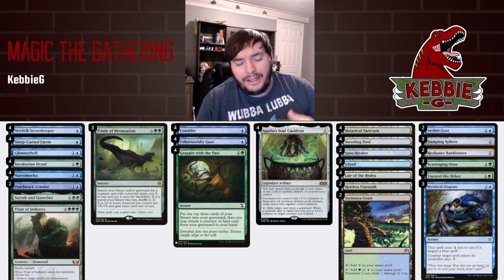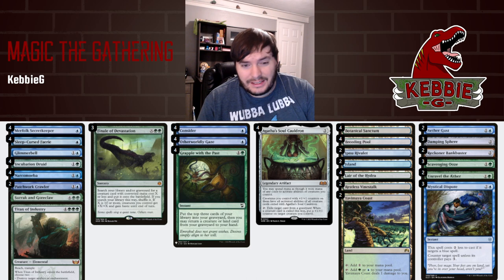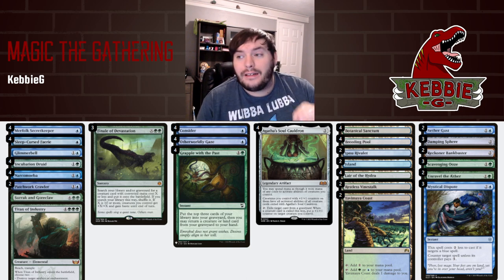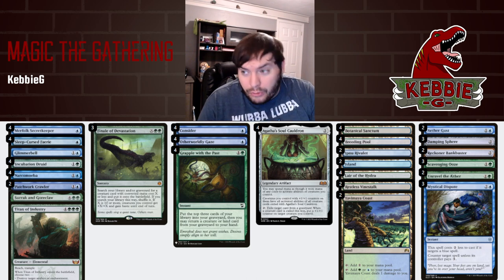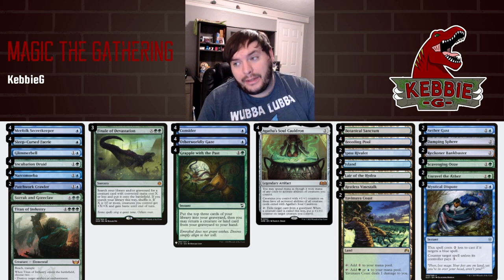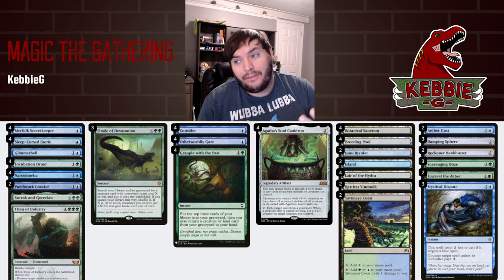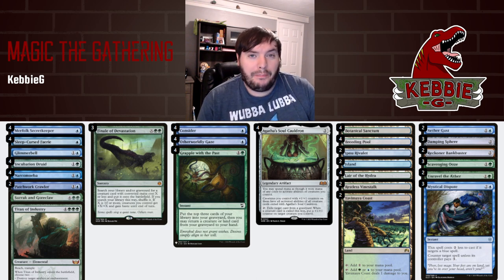For the sideboard, we have two Aether Gusts we can bring in against mono-green, Damping Sphere for Lotus Field, Reckoner Bankbuster for the grindy matchups like midrange and control, Scavenging Ooze as graveyard hate. Since under a Cauldron all our stuff has the activated ability, Unravel the Aether is powerful to shuffle away things like Leyline of the Void. We also have three Mystical Disputes for the control matchup to counter their counterspells and get our stuff onto the board.